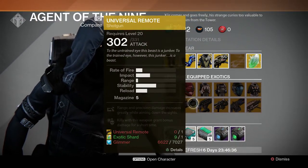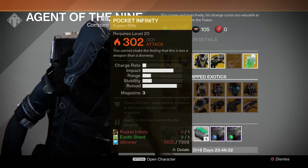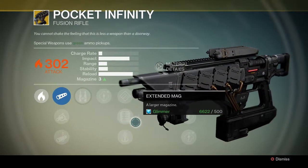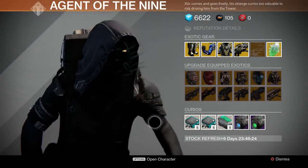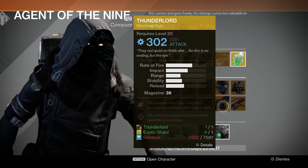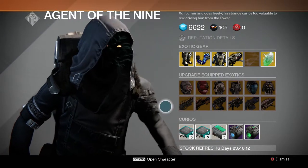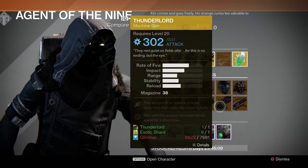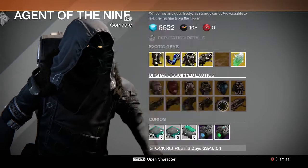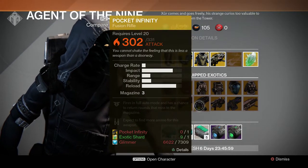Universal Remote is — shotgun, no thanks. Kind of... maybe Pocket Infinity? It does even more damage. I don't think I'm gonna upgrade my Thunderlord, cause I'm not sure how good it is. Actually I might go ahead and do it, just because I need a machine gun that's exotic. I think all my other bases are covered except for a fusion rifle, but I don't need it.